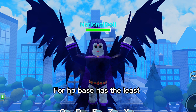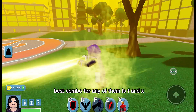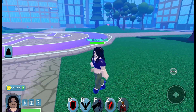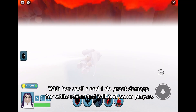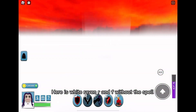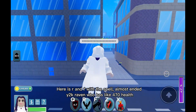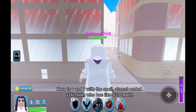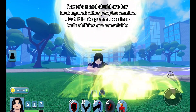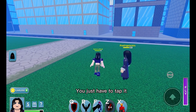For HP, Base has the least. Y2K and White seem to have about the same health. Best combo for any of them is F and X. With her spell, R and F do great damage for White Raven and will end some players — almost ended Y2K Raven who has like 470 health. Raven's Z and shield are her best against other people's combos, but they aren't spammable since both abilities are cancelable — you just have to tap it.